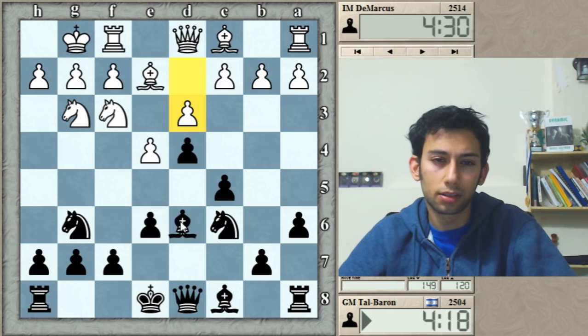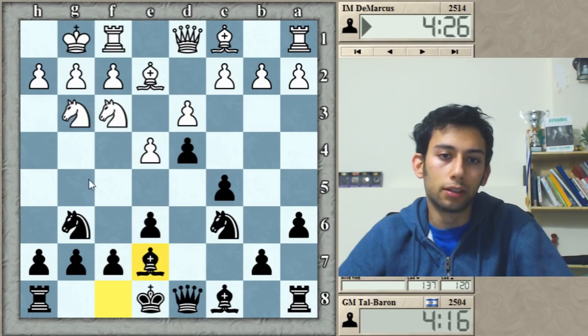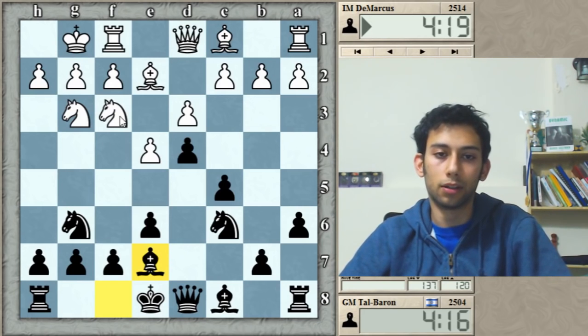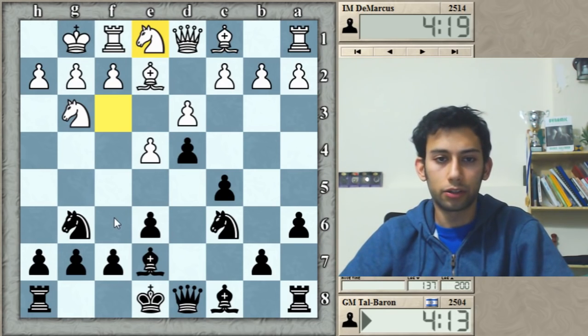Again, bishop on d6 or e7 — not an easy choice. I believe both are roughly equal in value, but I prefer to put the bishop on a more solid square so that I can have Bg5 in the future. Now that he wants f4, I can go e5, held by Bg5 if I wish.